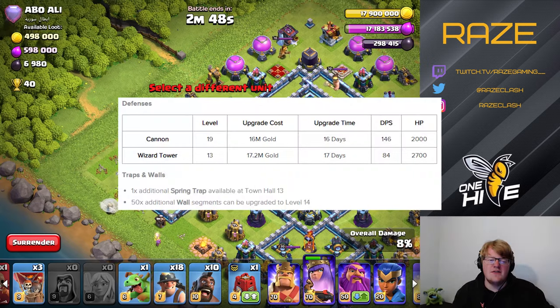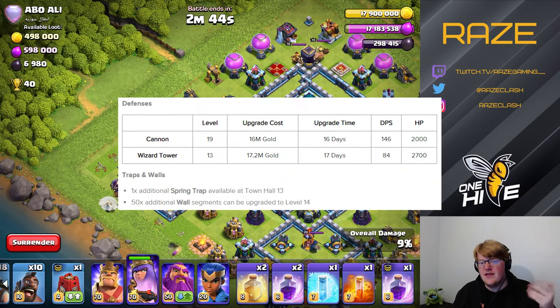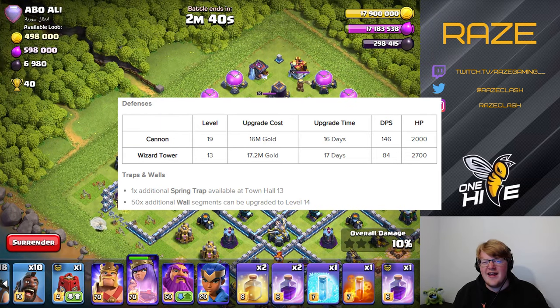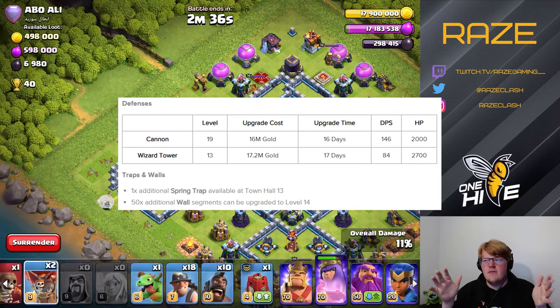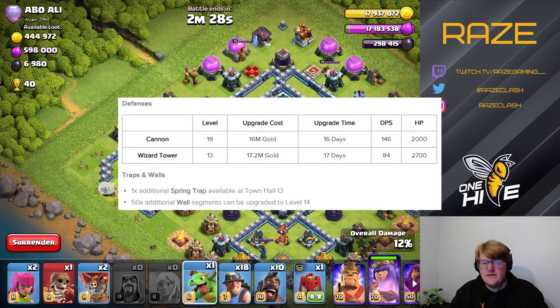First up, the cannon and wizard tower are getting new upgrade levels. This is going to somewhat nerf the queen charge and the hybrid attack — they're trying to indirectly nerf the hybrid attack as much as they can.